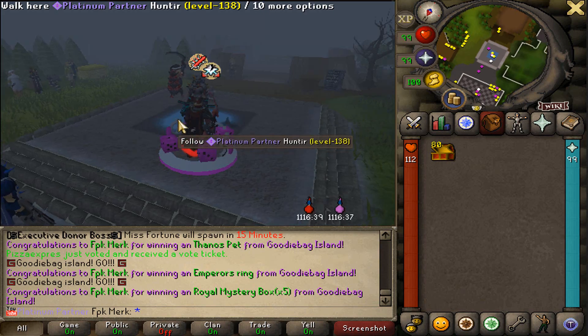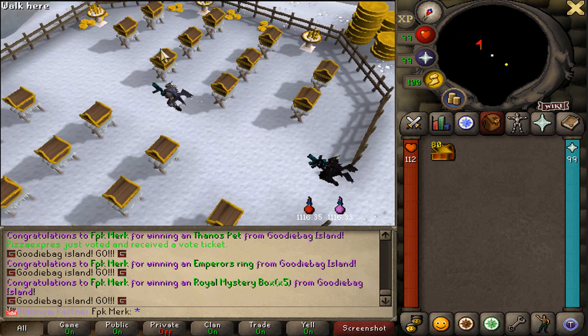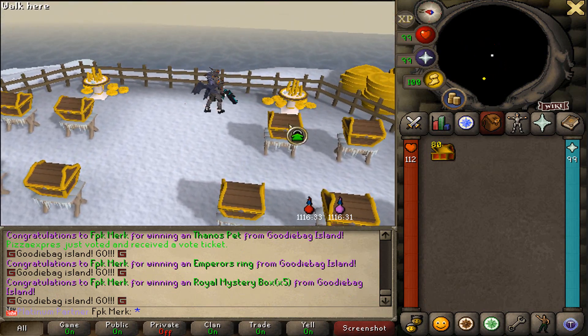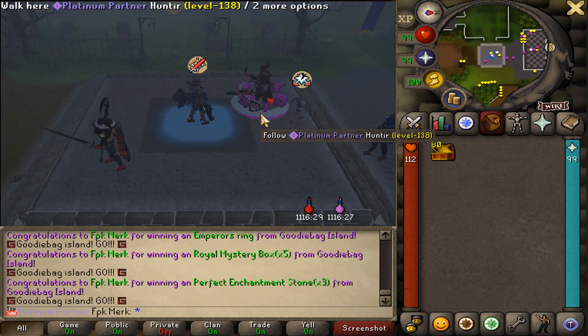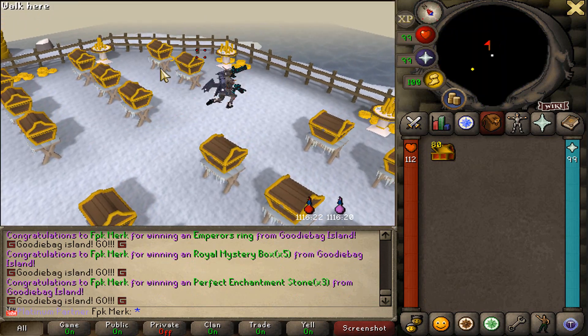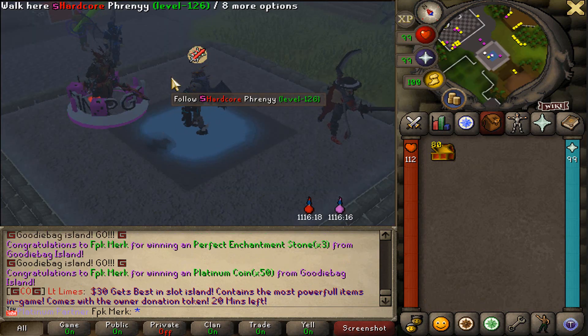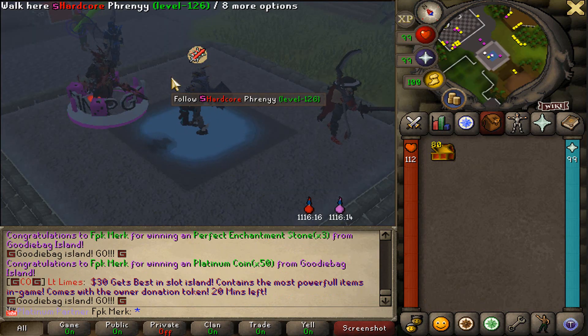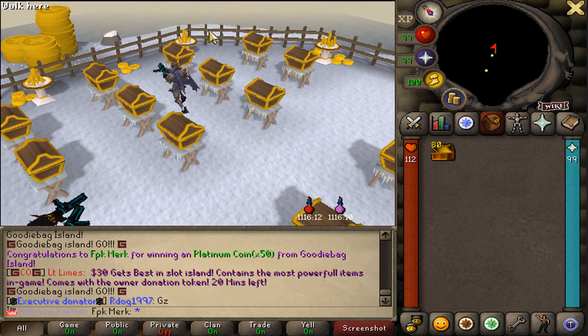Let's open up this one right here - we got five royal mystery boxes. Let's go with this one - we got some perfect encampment stones. And this time let's go with that one over there. That is actually very, very good - 50 platinum coins! I will take that.